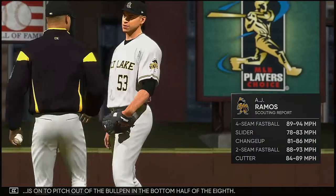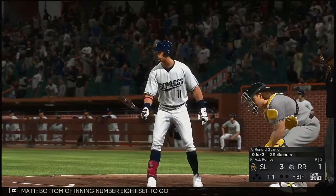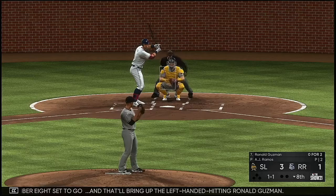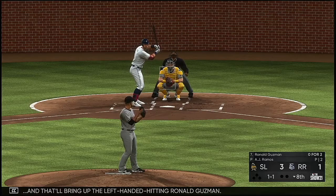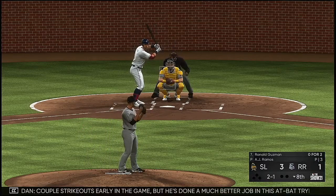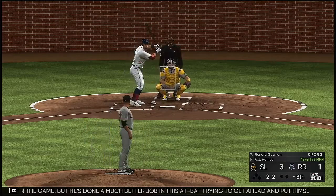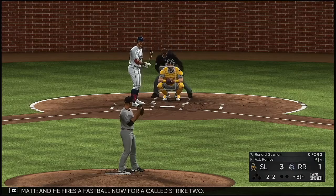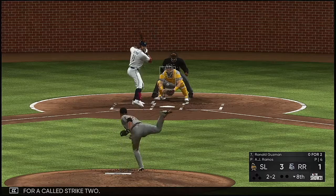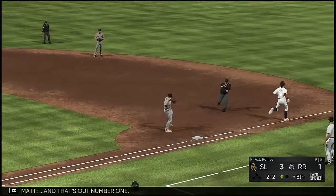AJ Ramos is on to pitch out of the bullpen in the bottom half of the eighth, number 53. That'll bring up the left-handed hitting Ronald Guzman. A couple of strikeouts early in the game, but he's done a much better job in this at-bat — trying to put himself in a good hitter's count. He fires a fastball now for a called strike two. Hot shot on the ground to short — Barretos has it, and that's out number one.